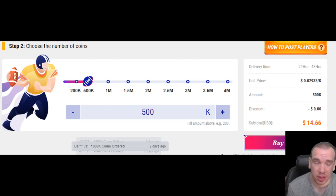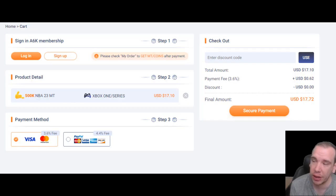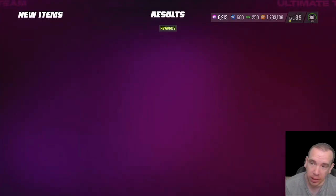xyp.com, use code cute, link down below — step by step using this website. 500k is below $14, go get your coins before the prices go up. They go up and down with the market. Do you enjoy 2K23? Go get your MT at mta6k.com — that's my other channel, use code gog, get your MT. 500k right now is below $17 with the code gog.